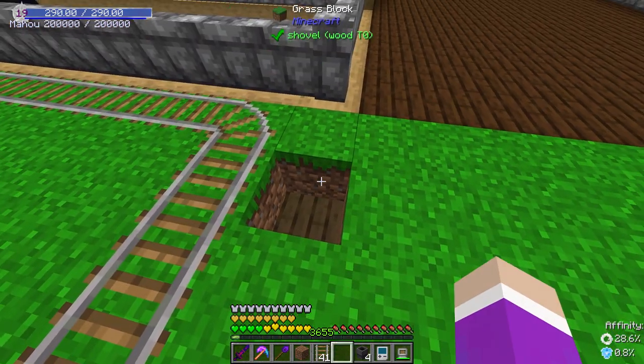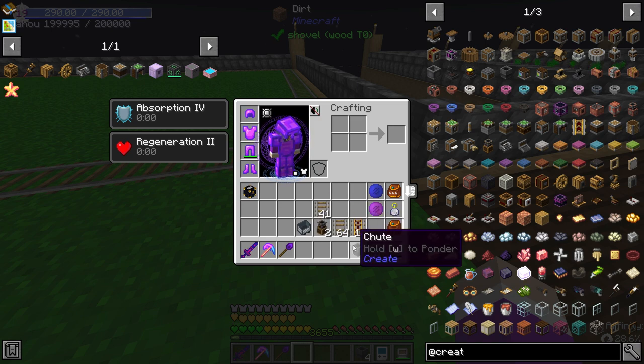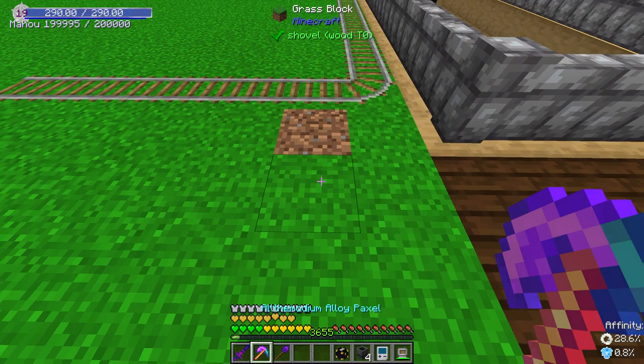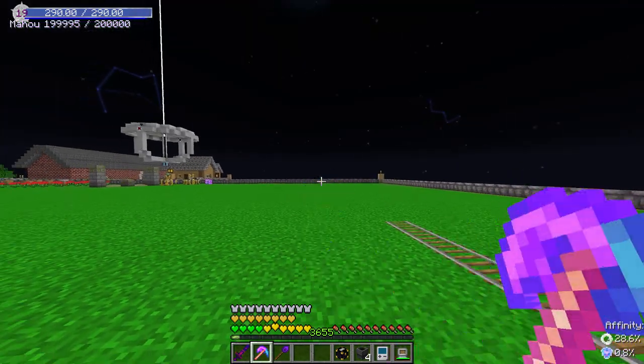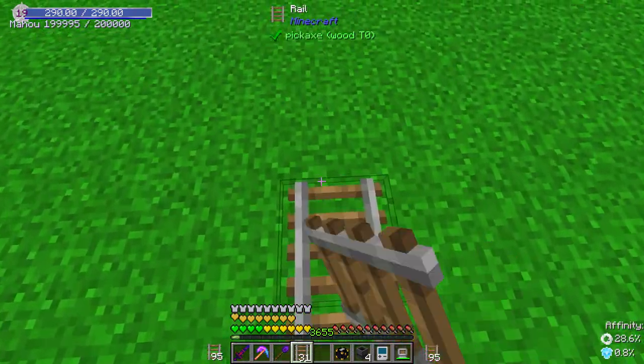Let's do this instead — put that there. We'll grab the ender chest and we'll move it forward one right here. We'll put it down over there — that way it's not blocking the path.